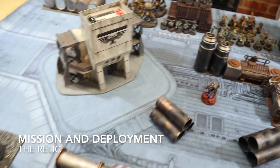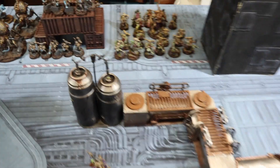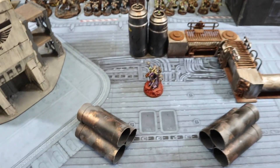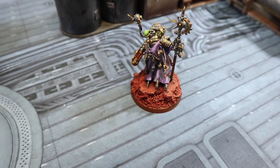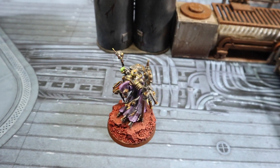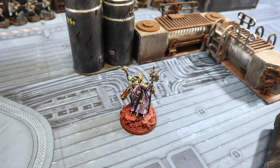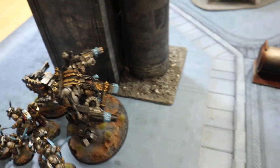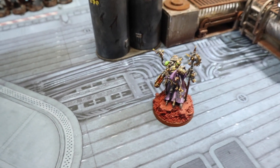Here's the battlefield, set up on each side. The mission is The Relic today. The relic is represented by a Tech Priest who may have gone over to the dark mechanicum - he's got some information that Abaddon the Despoiler himself has come to collect. Upon hearing this, the Gray Knights have assembled a mighty force to come and take this man - or machine, or heretic - back to their planet and interrogate him.